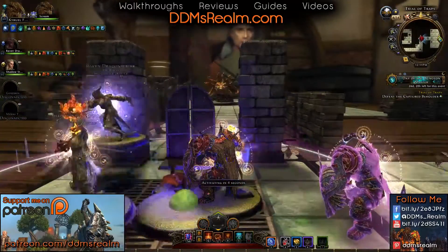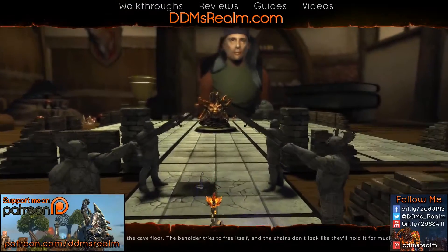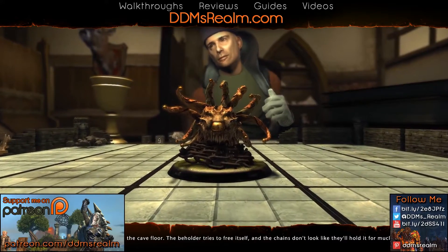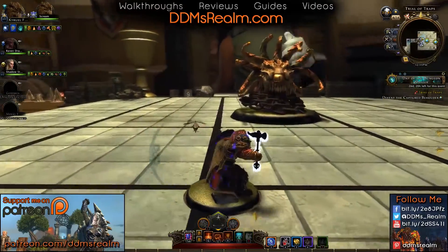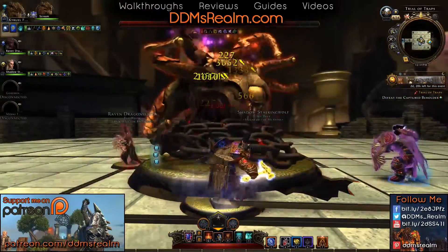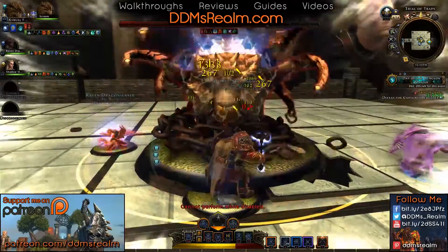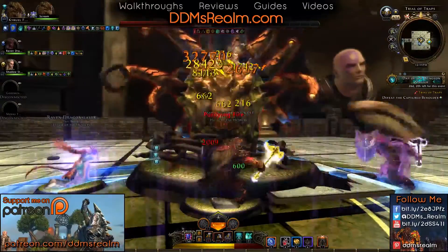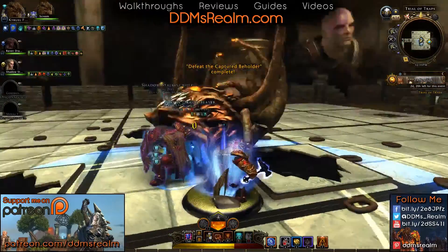Alright, here we are at the end already — these little skirmishes are pretty quick. Thick chains anchor a beholder to the cave floor. The beholder tries to free itself and the chains don't look like they'll hold it much longer. There's nothing too special about this fight — stay out of the big red areas and beat the beholder down. There's no special trigger you need to do. Just try to let your tank be on one side and take the brunt of it while everybody else tears through the beholder. It's kind of cool the chains break off as its health goes down. And just like that, we are done.